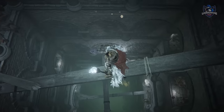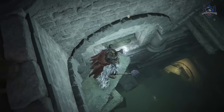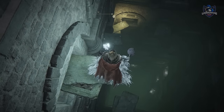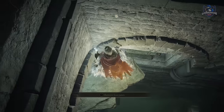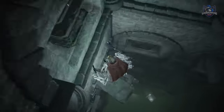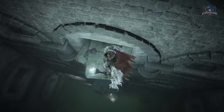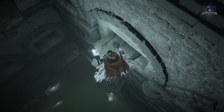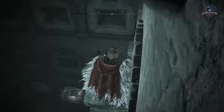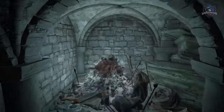Now to reach the shield, we have to do what is probably one of the most difficult things in Elden Ring — jump down these tombstones without dying. If you're having trouble, you can use different things to help you, like the jumping backwards trick. Try to go exactly where I go in order to reach the bottom. Once you've reached the bottom floor, the shield is located right here.